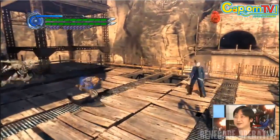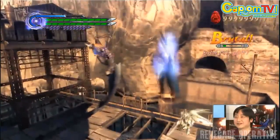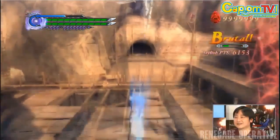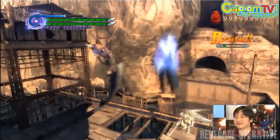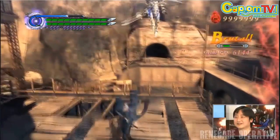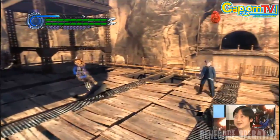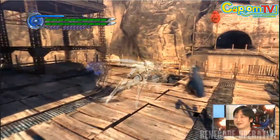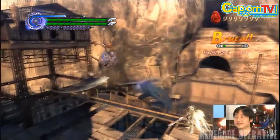You can originally only do Stingers on the ground with Dante, but now you can perform them in the air with Virgil. It has shorter range according to Capcom, but the fact that you can perform them in the air is nice, and adding Double Trigger for two additional hits will pretty much appease all the people who are into Junk Cancelling and Combo Ending.